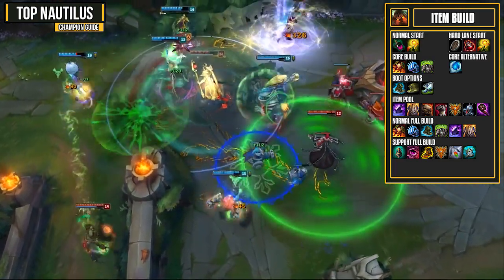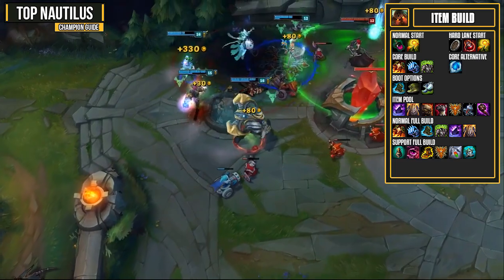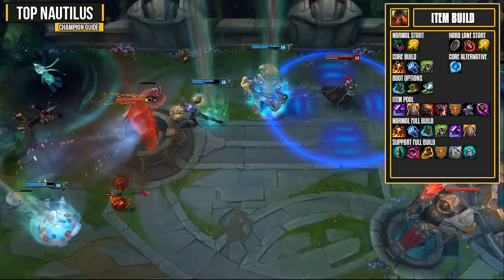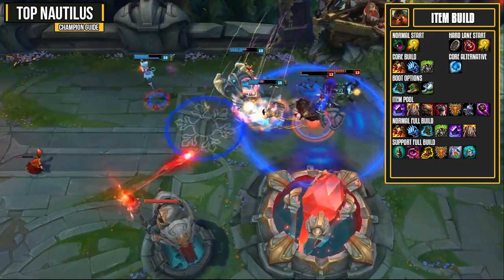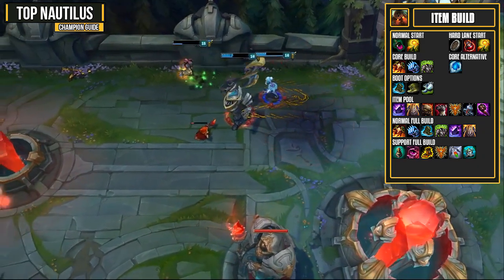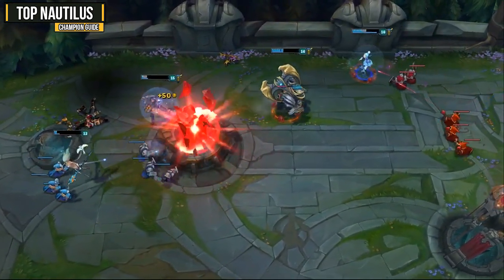If you instead want to play support Nautilus, things would be a lot different. You'd first get Face of the Mountain and a Ruby Sightstone, plus mobility boots because you want to roam and help your team by landing Q's. From there you'll pretty much always want a Locket because it's very strong in teamfights, then get a Redemption so you can help heal and do some nice damage. For your last slot there are a ton of options, but usually I go for Knight's Vow because it really does help your teammates. That covers everything for top lane Nautilus.